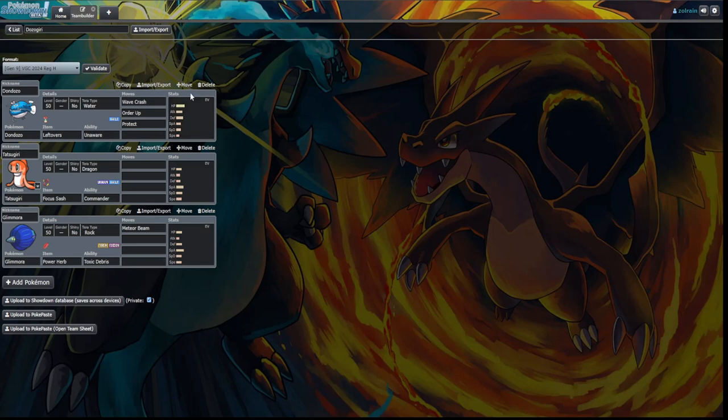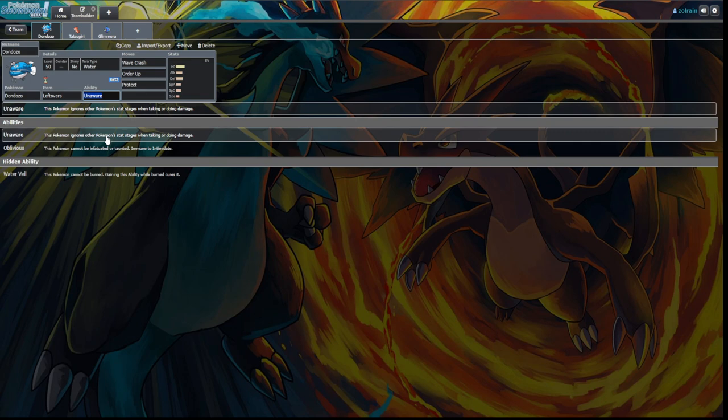Now the third combo — the one I really don't want to face. Haze is going to come up a lot because it's actually the biggest counter to a lot of these things. Dondozo and Tatsugiri: if you don't know what they do, Tatsugiri goes into Dondozo via Commander, and now Dondozo gets plus two to everything — an omni-boost — but Tatsugiri is out of play and Dondozo can't switch. It also gets access to Unaware, which ignores any stat boosts the opponent has. So if the enemy has plus six Attack, Dondozo just ignores it and acts like it's neutral.